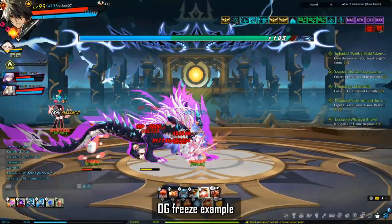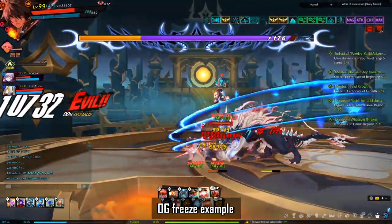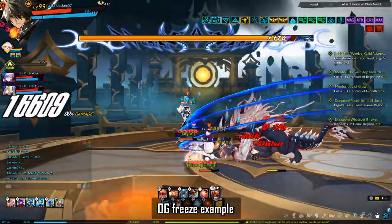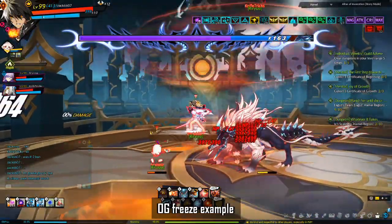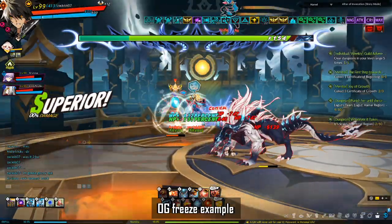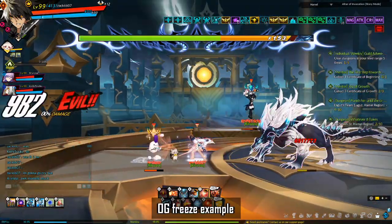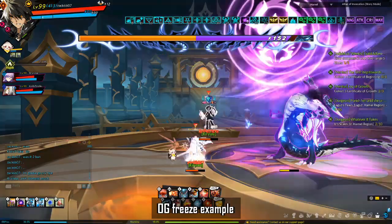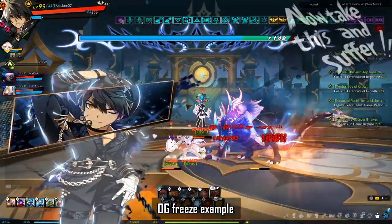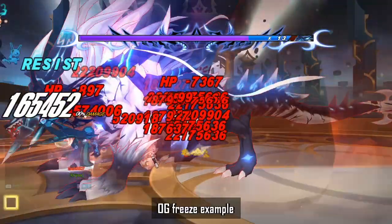For the OG freeze: slow down when Birth reaches around 170–160 bars of HP depending on your party's DPS. Have one DPS tune the boss down to as close to 151 bars as possible — do not push past 151. After getting Birth to 151 bars, wait until Birth bans skills again. When he rises, freeze him as he's falling back down before his paws hit the ground. Then, without using the banned skill, push him under 150 bars. If done before the freeze runs out, you'll get a long window where no skills are banned.